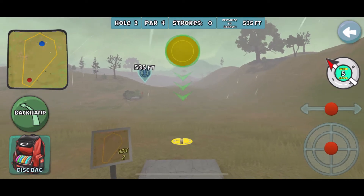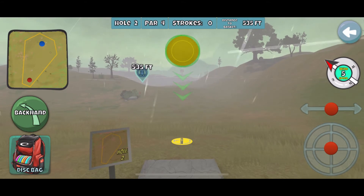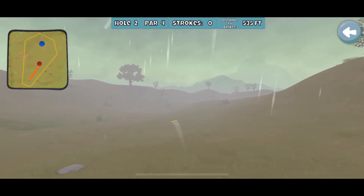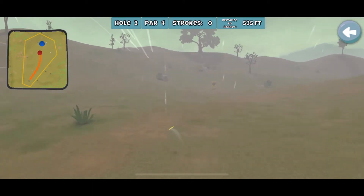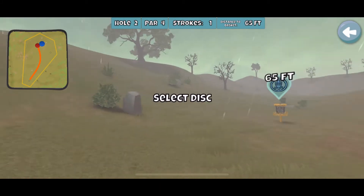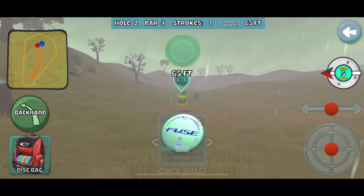In this 5 wind at 10:30, I'm going to kind of lower my aim point. I'm in a vertical line with a tree on the hill in the distance, and then I do a split disc anhyzer. Still not enough anhyzer with a glide wind recoil here, but you can see the distance was a lot closer to what I was hoping for.